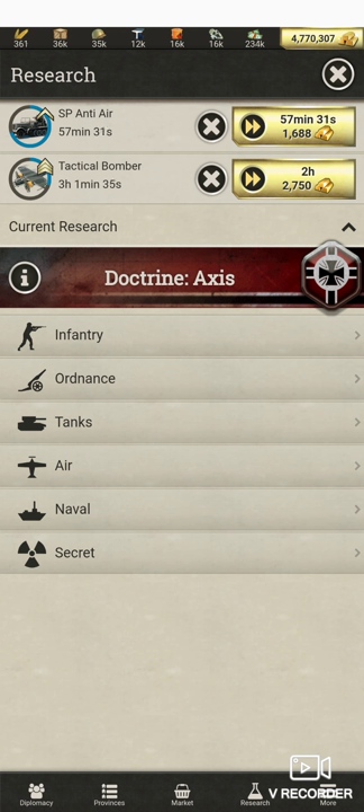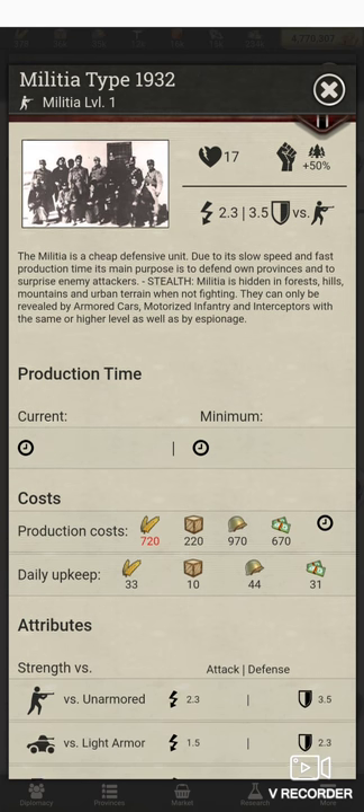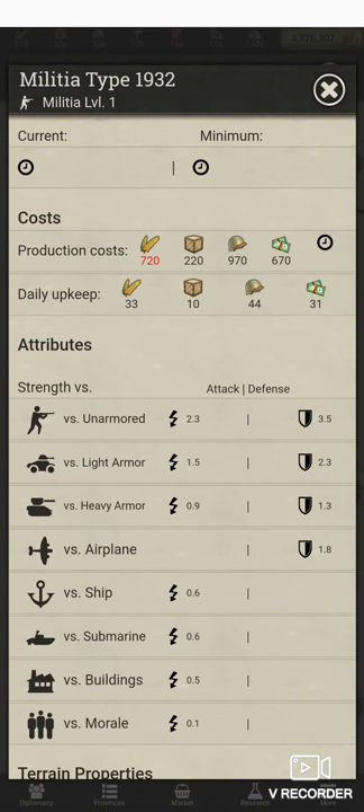First off we're going to the infantry tab. I'm not going to cover doctrines - that's been covered in several other videos. So militia is the first one. If you click it, it shows all the levels at the top. Click information and it gives you a brief description, their health, and their strength. They get a plus 50 in the forest. Their attack versus infantry is 2.3 and 3.5 defense.